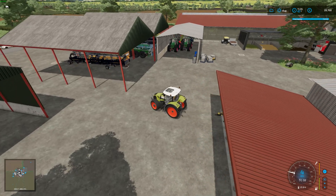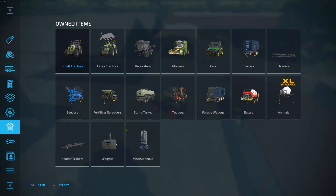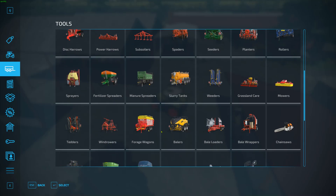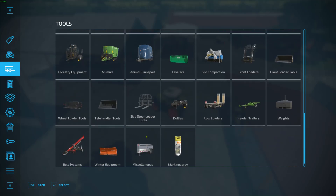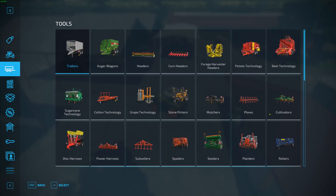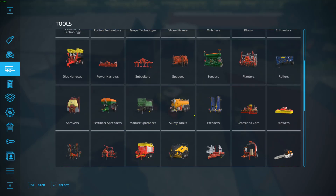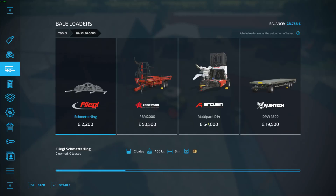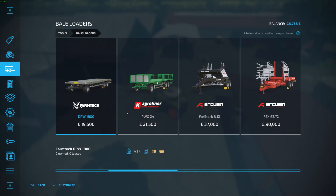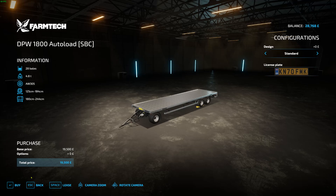So that's done. Now what I need — how much is it for the trailer? I need the bale loaders. The bail loaders are there — I need this version because it's got auto load on it.